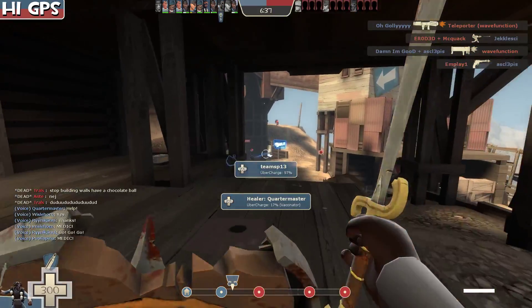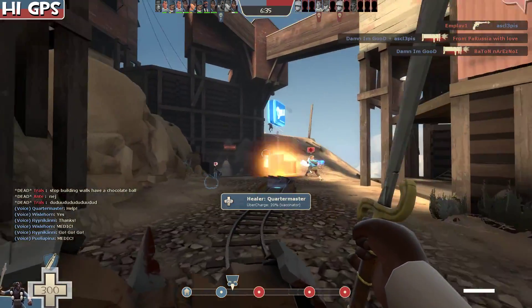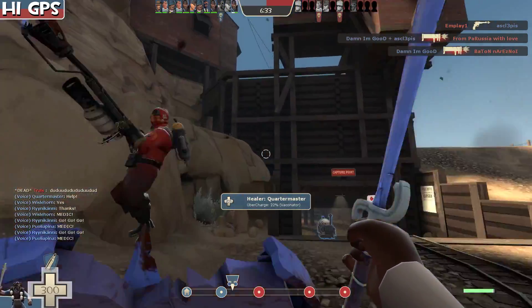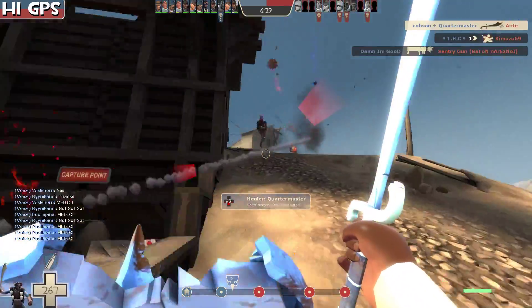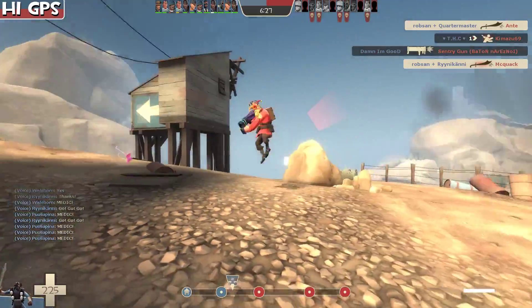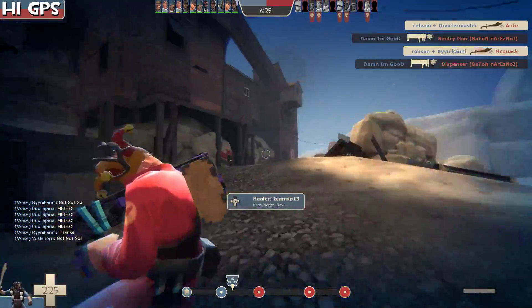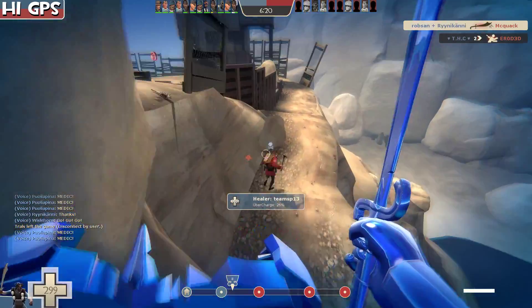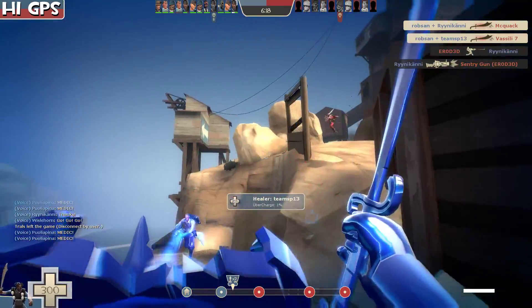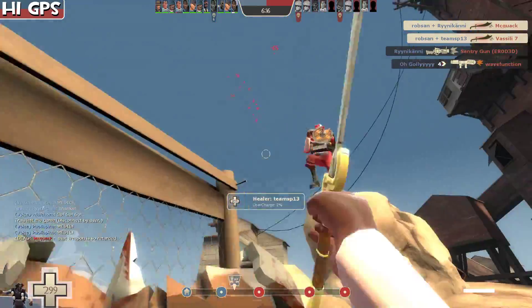So this is Robzan and Quartermaster once again submitting some stuff. This was going to have resistances to everything except melee. So this is Robzan on the Demo Knight and Quartermaster with his trusty Vaccinator. He kills this guy and then - why doesn't he jump away? He tries to jump away, like 'I'm going to run away.' But nope, Robzan will have none of that.